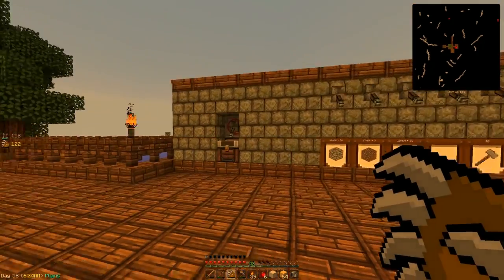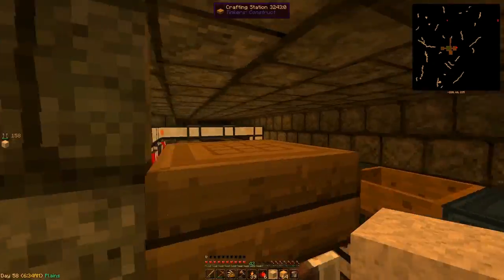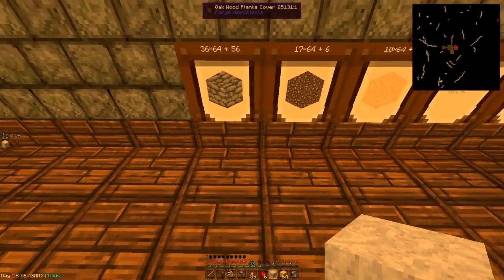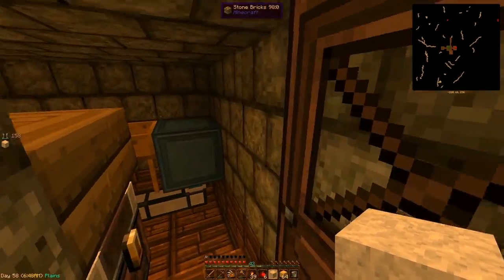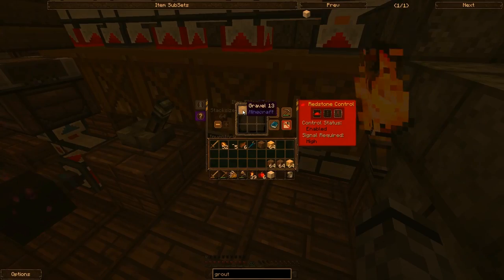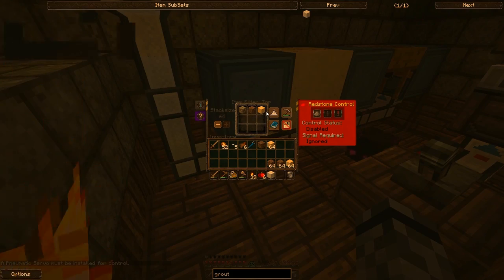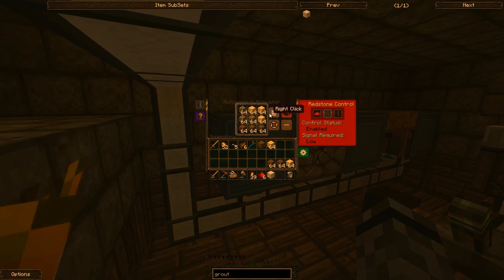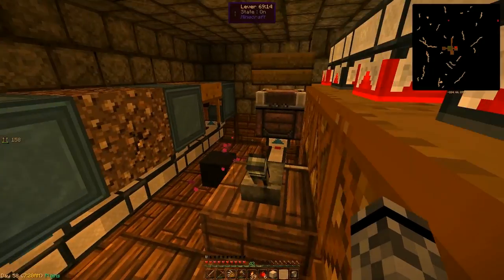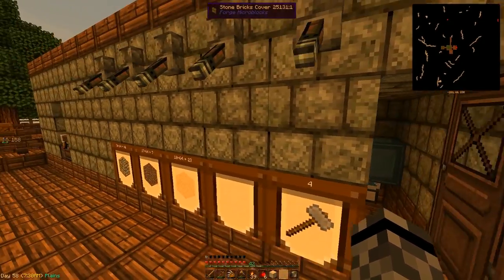Before I go collecting clay, I should quickly go over what I changed here. I didn't change anything in terms of the setup - it's all exactly how it was, except I covered everything up with some nice covers from micro blocks. I prettied it up and made a little building. I also whitelisted all the barrels except for cobble, since we're never going to run out of cobble. I also sorted the activator so the round robin item use mode is a bit more effective, putting a few stacks of each item in there.